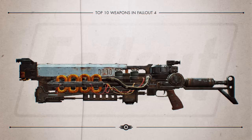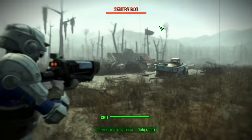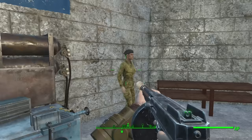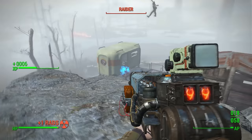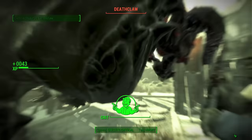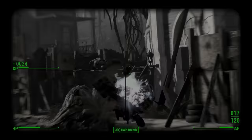And at number 1 we have The Last Minute. This Gauss rifle takes our top spot due to the consistency it brings in combat. The Last Minute has amazing base damage not only because it's a Gauss rifle, but also because it comes already modified when purchased. To get it, talk with Ronnie Shaw at the Castle after completing the quest Old Guns. What sets it apart is its damage mods and the legendary weapon effect of dealing 50% increased damage to limbs — though honestly, enemies are usually dead right after you pull the trigger.